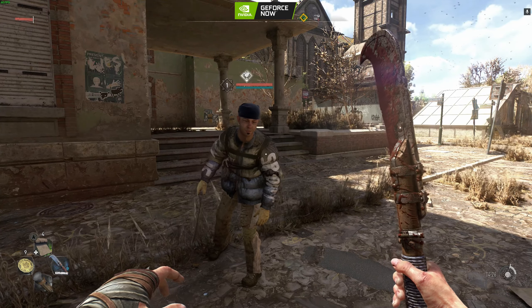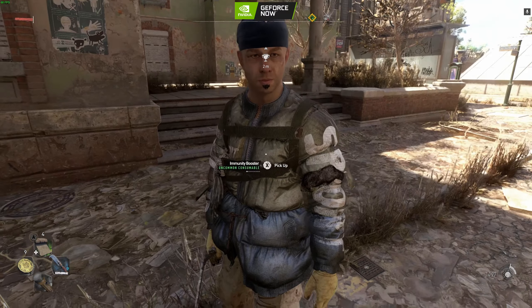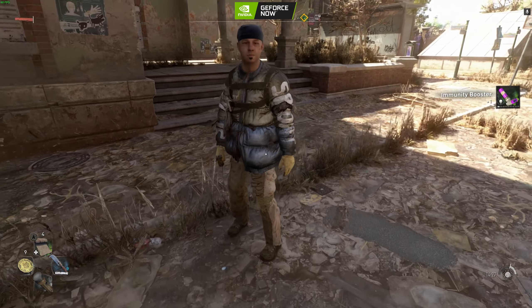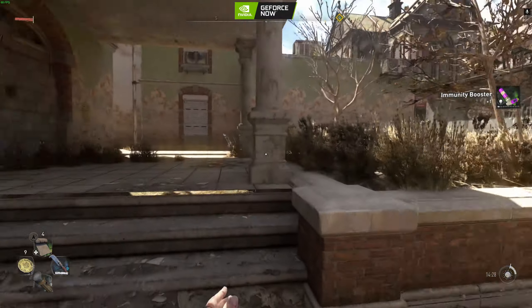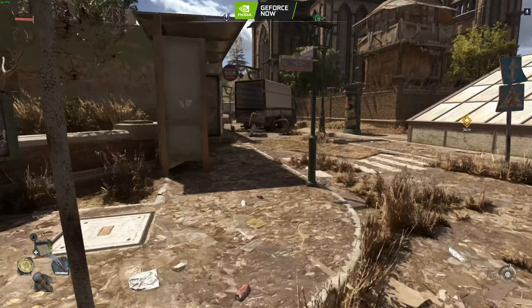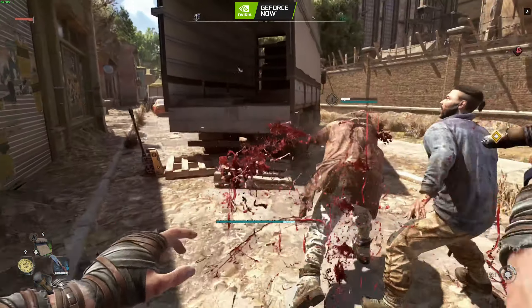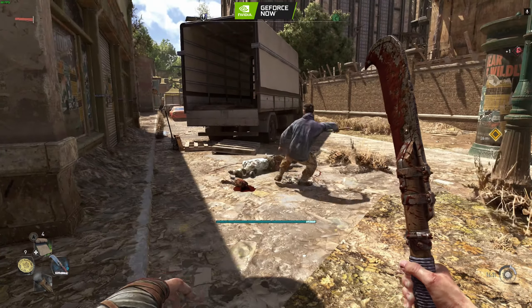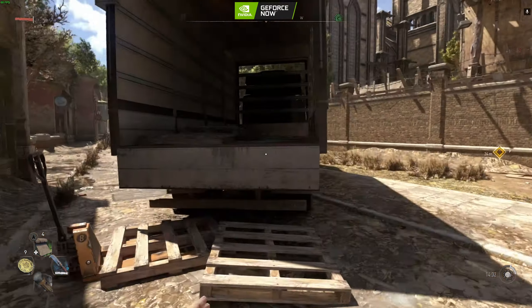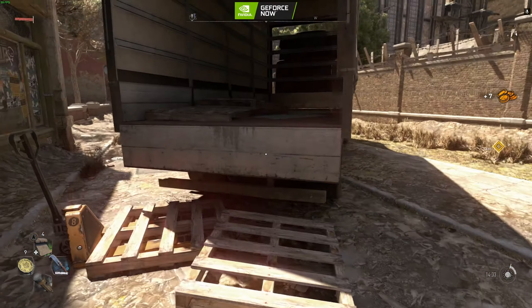Two of these are virtual PCs — one in Canada, one in Ireland — and a local GeForce Now 3080 tier on the London server. The left is GeForce Now on the RTX 3080 tier, AirGPU running the A10G (basically an RTX 3080 equivalent) in the middle, and the Maximum Settings running the 6800 XT virtual PC on the right.